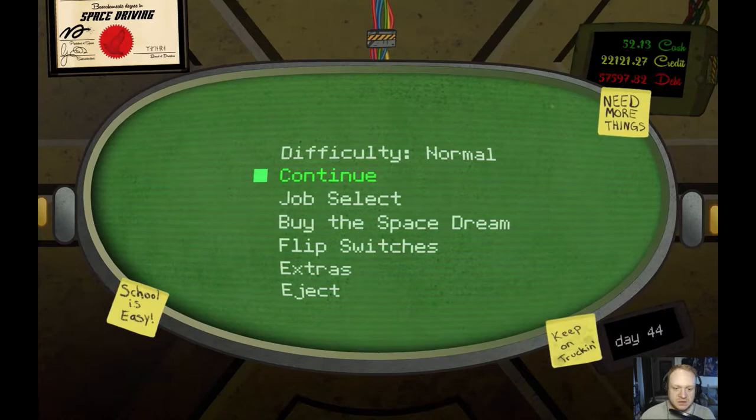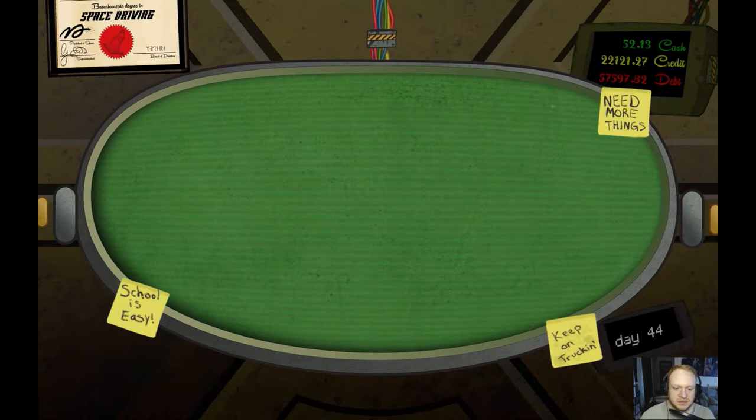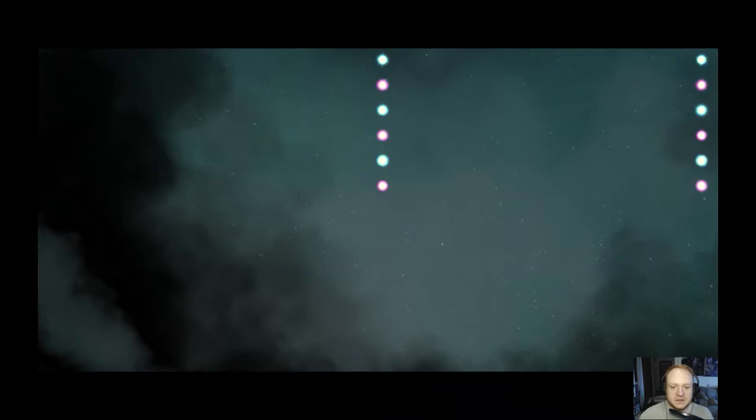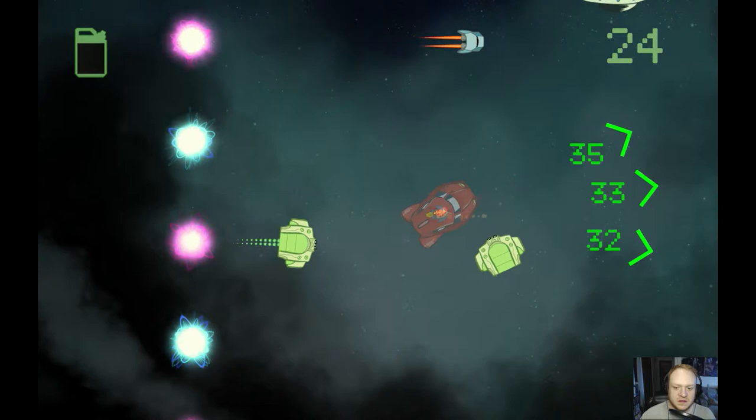Okay. So main menu. Job select. I'm going to go back to pizza delivering, I guess at this point. Eclectic road warrior. Oh no, this one again. And we already lost an engine. Let's go ahead and start that over. And we got taken out by the lasers.